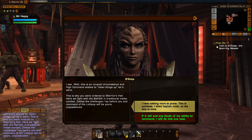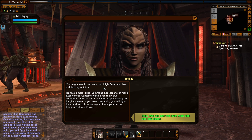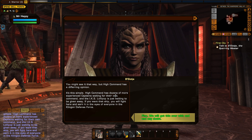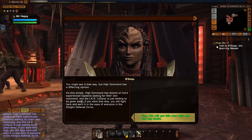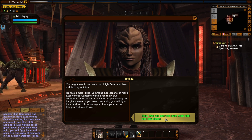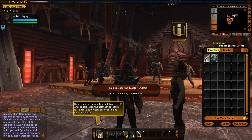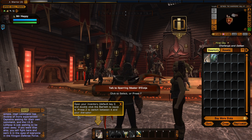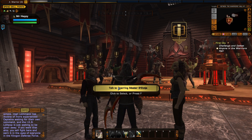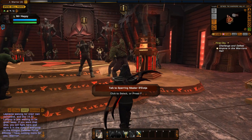I have nothing more to prove — this is pointless. I killed Captain Julek, so the ship is mine. Or, if it will end any doubt of my ability to command, I will do this one task. High Command has dozens of more experienced captains waiting for their own command, and the IKS Lollipop is just waiting to be given away. If you want that ship, you will fight here and earn it in the eyes of everyone in the Klingon Defense Force. Well, fine, let's get this over with. Open your inventory, default key I, and double-click the Batleth to equip it. Press Z to switch between it and your disruptor.